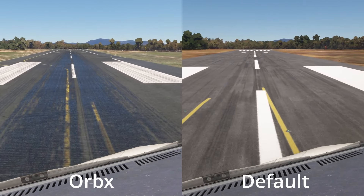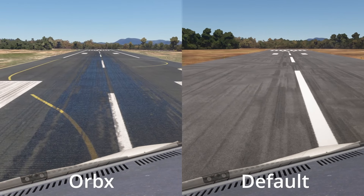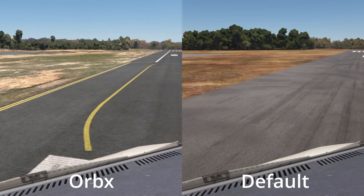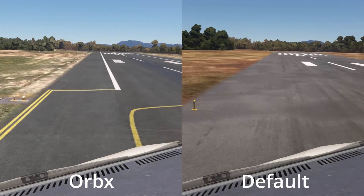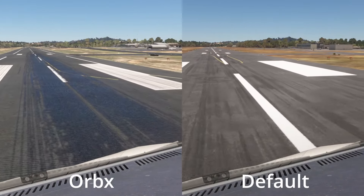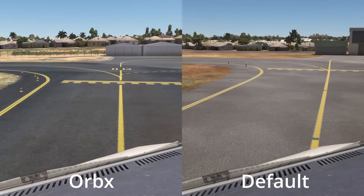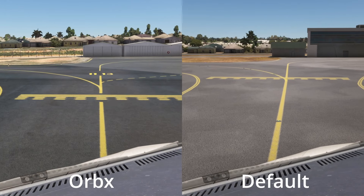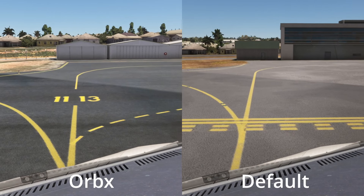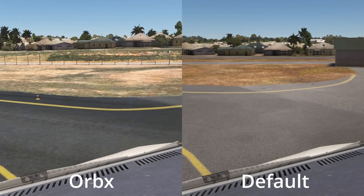Here's where you start to see some differences. Obviously we've got an area here where we can turn to do a backtrack, and you can see on the default scenery it's just simply not there at all. As we come off the runway, look carefully — you'll notice that this airport is built onto a bit of a slope. You can see on the Orbex version the houses rising from left to right, whereas on the default airport it's just completely flat.